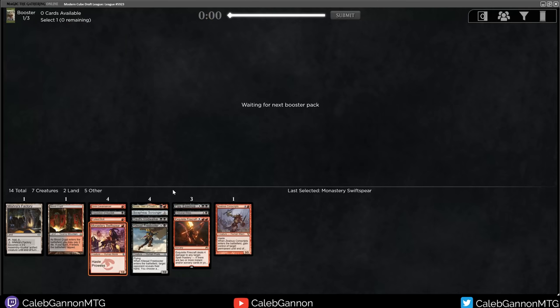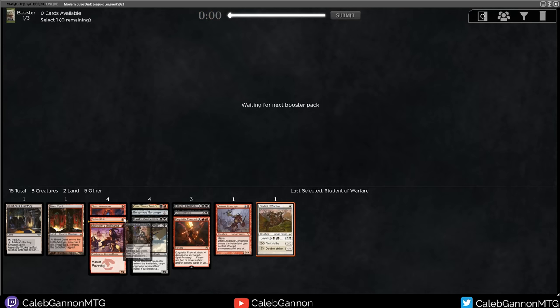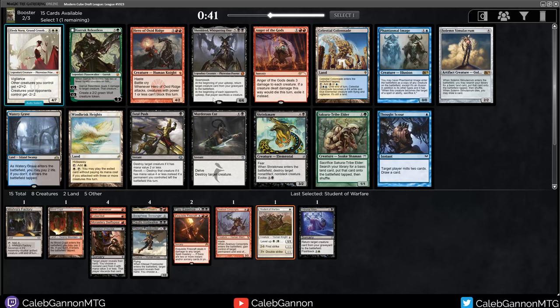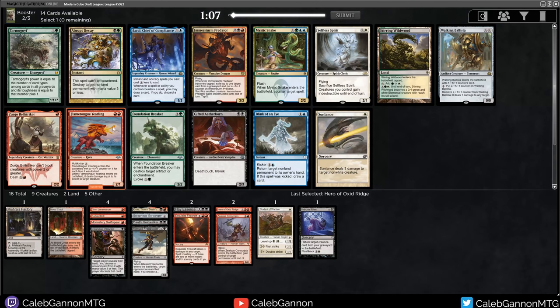Red is open. Student of Warfare too. Black doesn't appear to be really anywhere open. Hero of Oxid Ridge is good. Anger of the Gods is good. The question is do I want to continue pursuing black? Because Fatal Push, Shriek Maw, Murderous Cut are all halfway decent. Or do I want to move into Mono Red or Mono White? Given what I was seeing in the last pack, I'm just going to take Hero of Oxid Ridge and see what happens. Someone took the Sacrifice creature too.